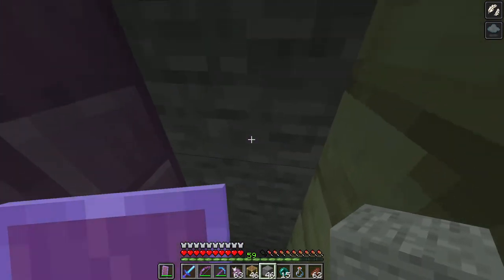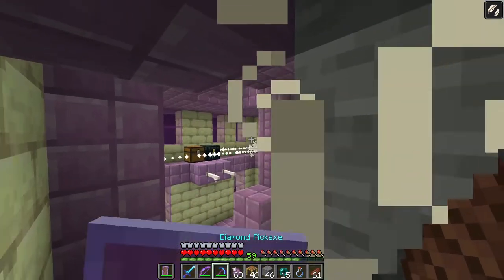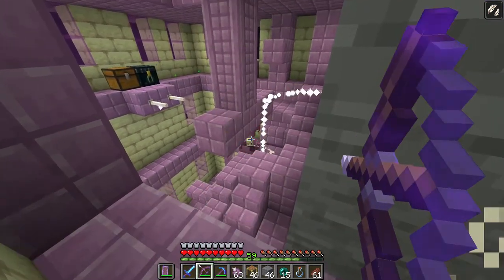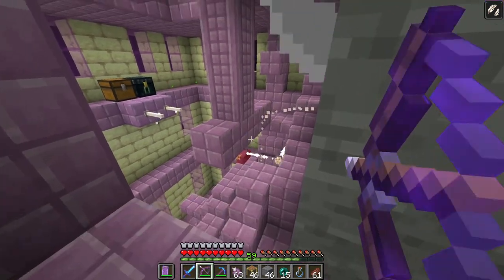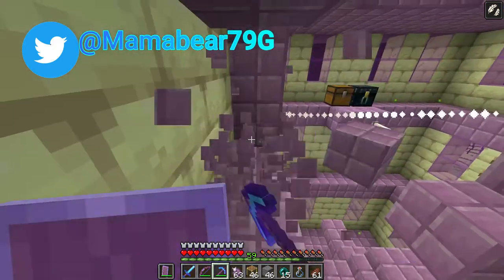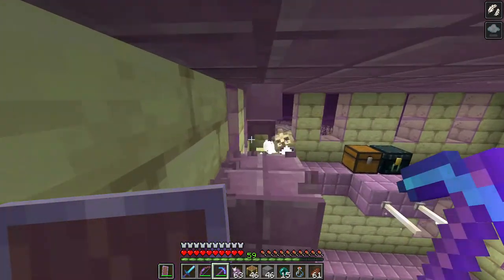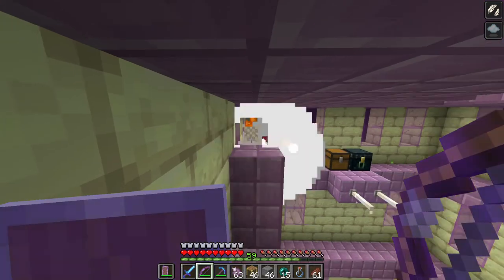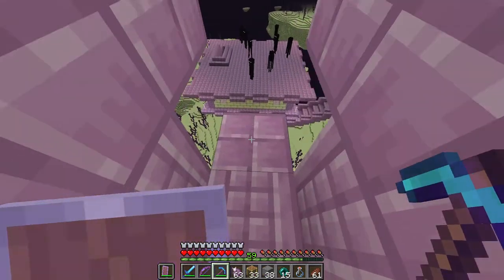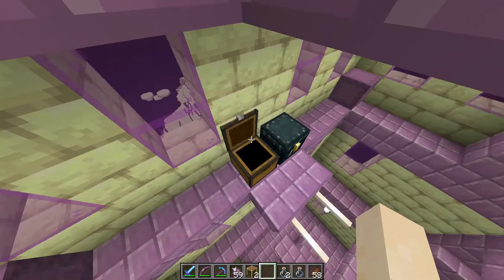Eat and regenerate your health, calm yourself, and then get back at it. Use the blocks to your advantage to hide behind, and use your shield to block any missiles. You can shoot the shulkers and then hide and regenerate if you need to. You can also use blocks to catch the missiles, as they will explode on the block and not hurt you. Remember to not look at the endermen, and don't forget all your awesome treasure.